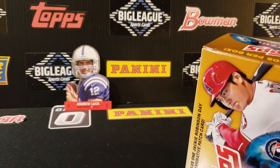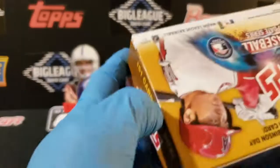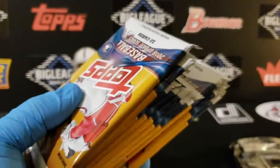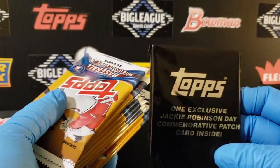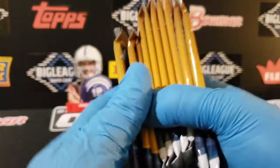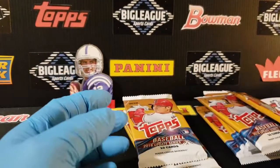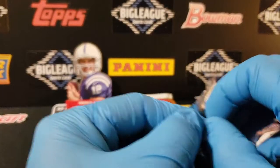We get two of those. Obviously we'd like to pull the Soto - even the paper card out of here is a five to seven dollar card. You also have the Acuna and probably more popular would be the gold or the variation. They've got the old Target exclusive which comes separately - I forgot about that. I don't know who all is in that thing, but we'll see.